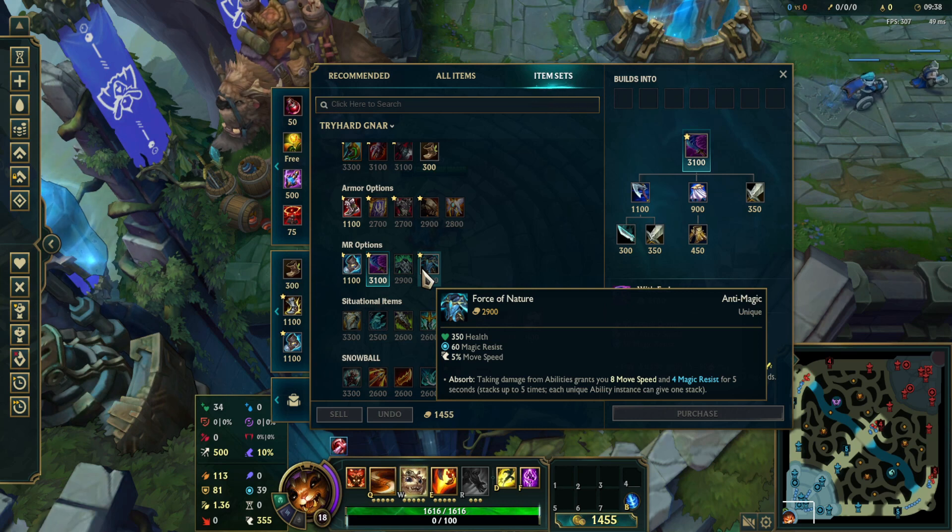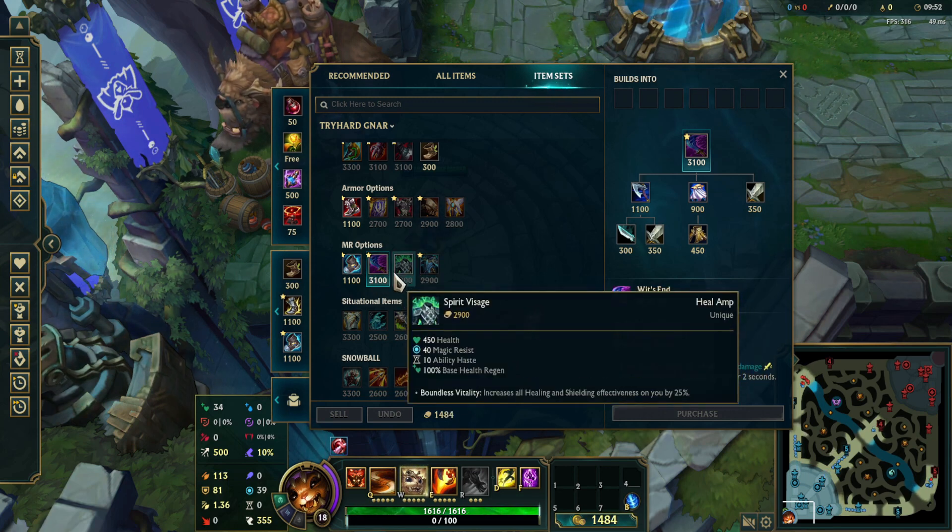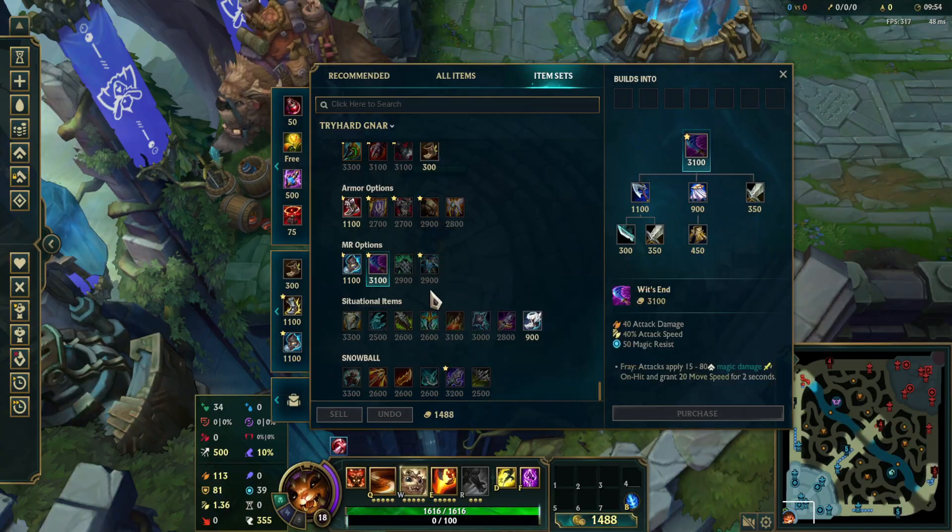Lastly for MR options, Force of Nature. This item used to not be as good — it's okay now. I go this if I'm desperate and need more MR when the enemy team has so many AP dealers. I don't really like it though. I prefer Wit's End and Spirit Visage, but if you need more MR, just go this item.